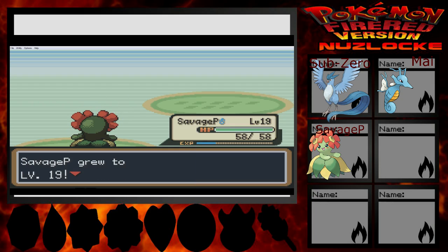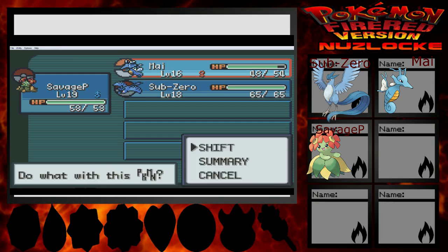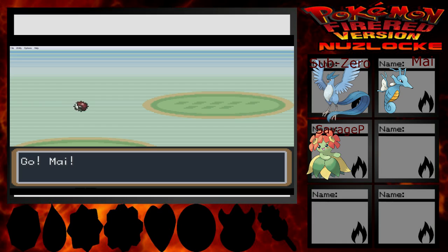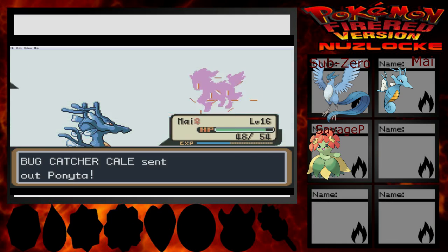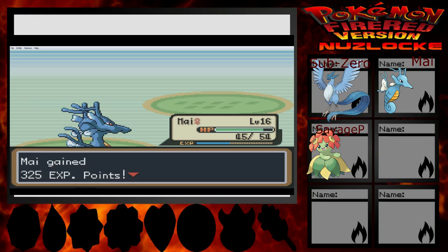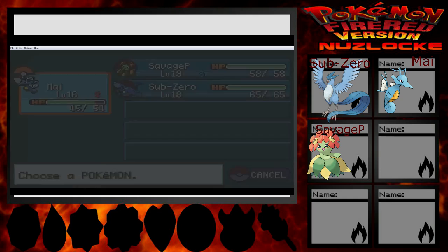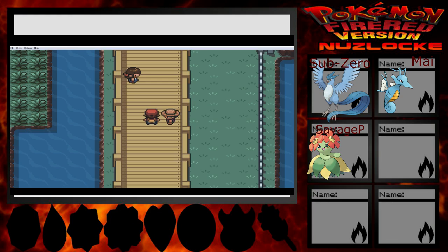Level 19! That is sweet for me! Having a Fire type wouldn't be too bad, game. So if you don't mind, just do me a favor and give me one already — that would be nice. And you're dead. Works for me. Totodile! Yes! Switch to Savage P, who is now our highest level. And I beat you! One more to go!